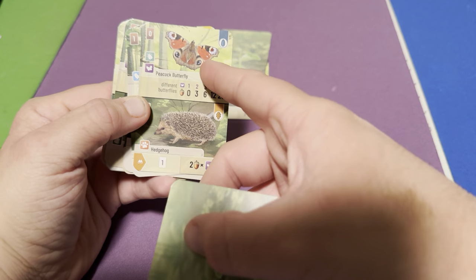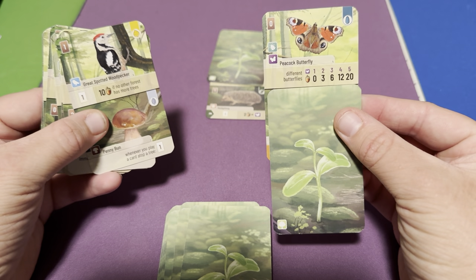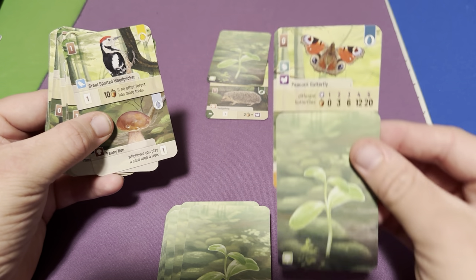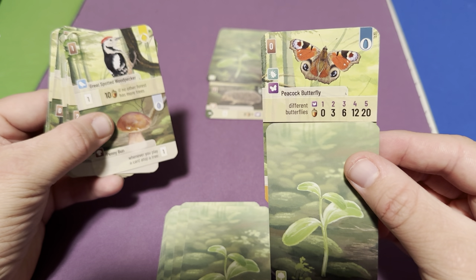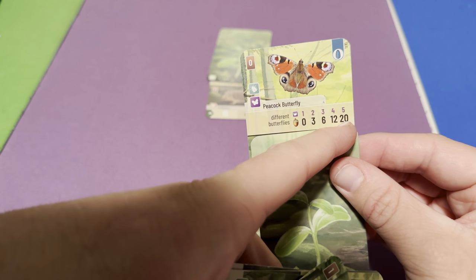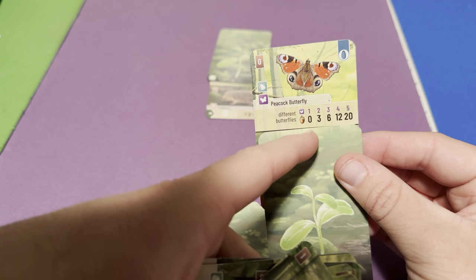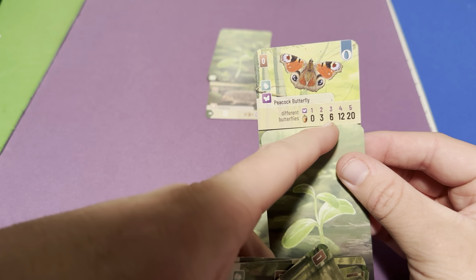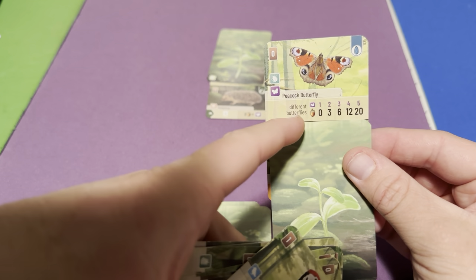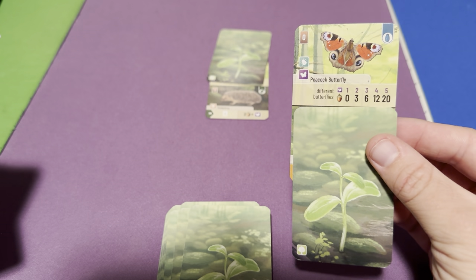Unfortunately, at least one of the hedgehogs shares space with a butterfly, which is a downer. But if you get all five different species of butterflies, that's 20 points. The cool thing is, if you then have additional butterflies — say three more of different species — you get 20 for the first set and six more for the second set, so extra butterflies still contribute points.